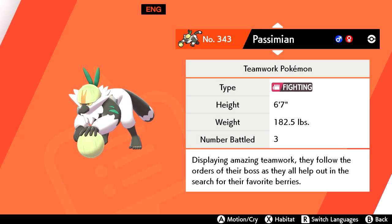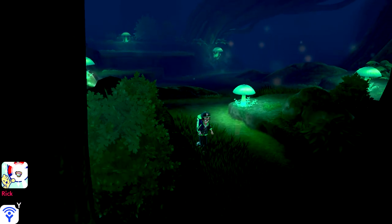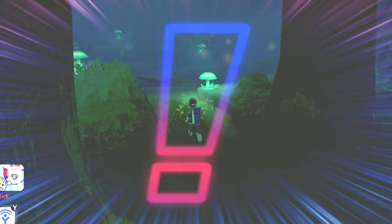Passimian is another one that can be found in Glimwood Tangle, so if you're there you might as well pick it up too. Just like Indeedee, Passimian is a grass encounter, but has a 9% chance of being found.